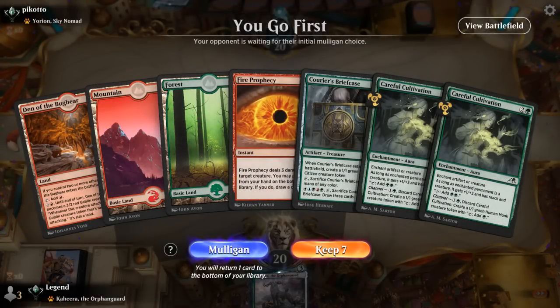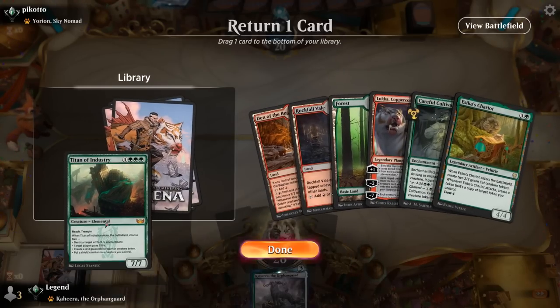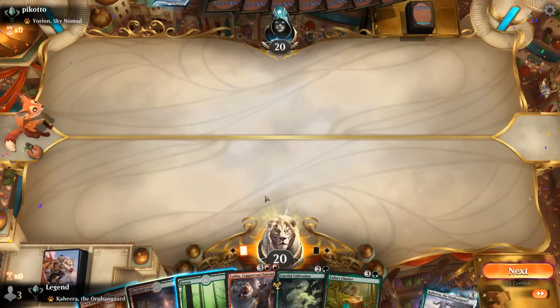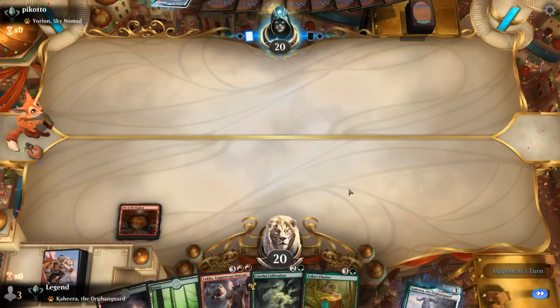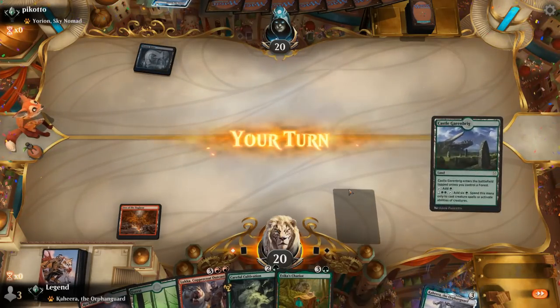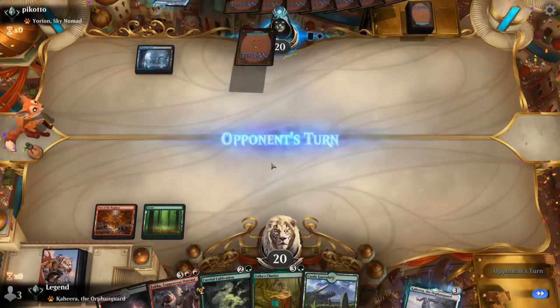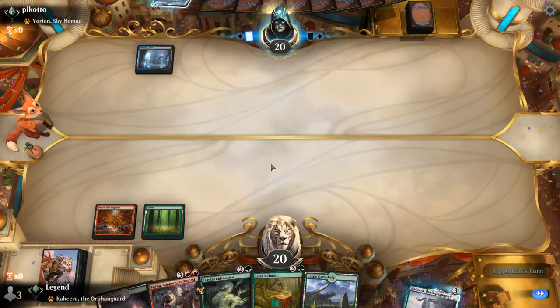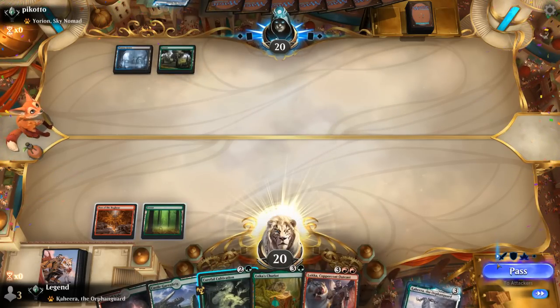We're on the play but our hand is missing a Transmogrify effect, facing presumably blue-black control which is not our favorite matchup — we can't keep this. The next hand has more potential. We'll get rid of a Titan, and sequencing shouldn't matter too much. The plan is turn 2 Cultivation into Chariot, hopefully turn 4 Luka — looks like we're going against blue-black, maybe Azorius control.